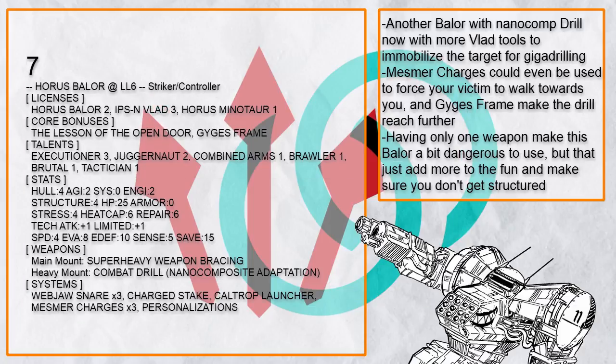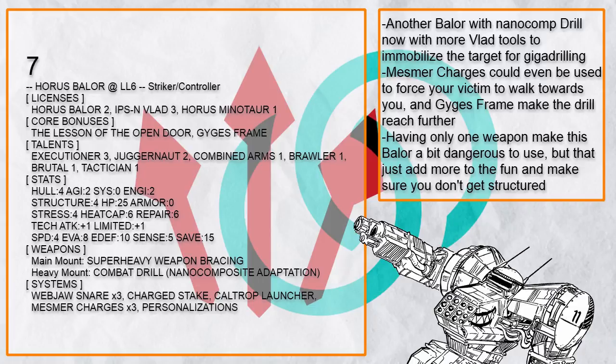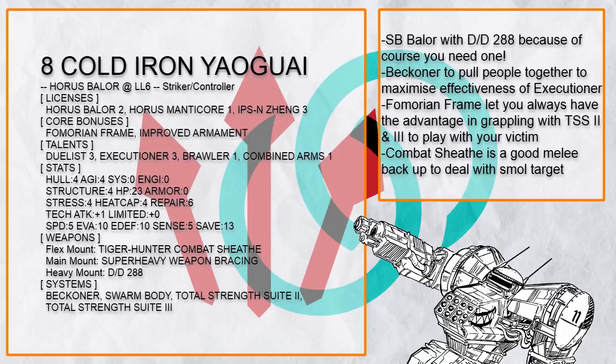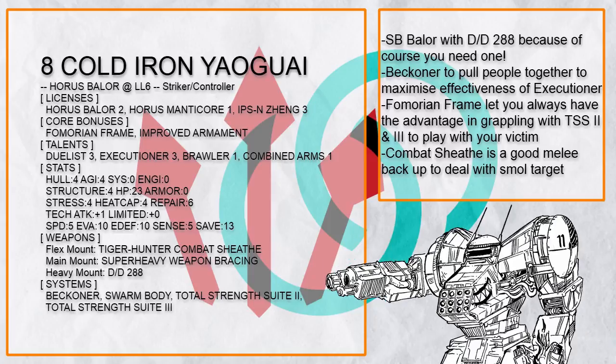It's not even the only combat drill Baylor either — this one packs the rest of Vlad's toolkit, Mesmer charges, and Gaiji's frame to reach further and immobilize more people. And of course, where there's combat drill, there will be DD-288 builds. This is Cold Iron Yauguai, a DD-288 Fomarion swarm body Baylor with Beckoner to pull people together, and Total Strength Suite 2 along with Brawler to grapple people and punch them harder, with TSS-3 to send them flying like a bowling ball with a chance to stun, if you didn't already send them flying with a fist.